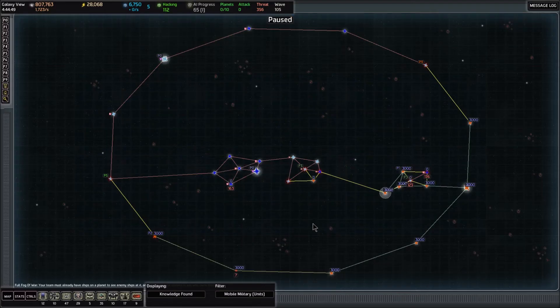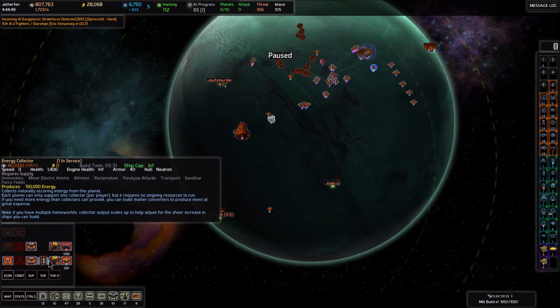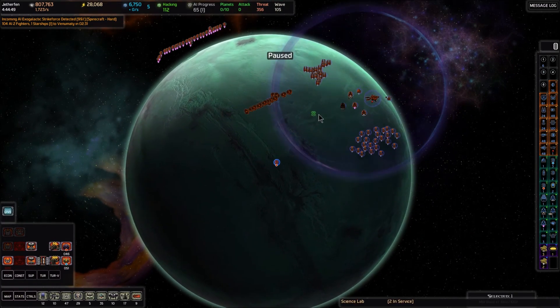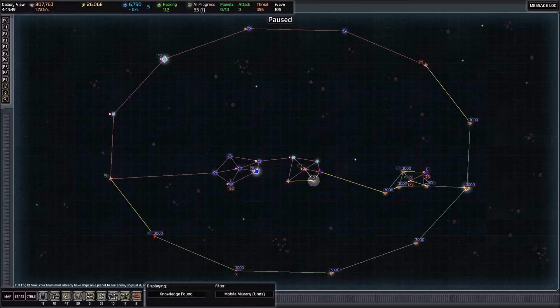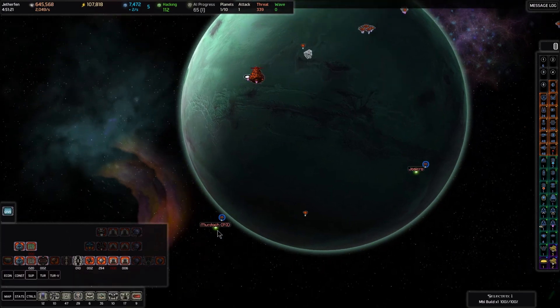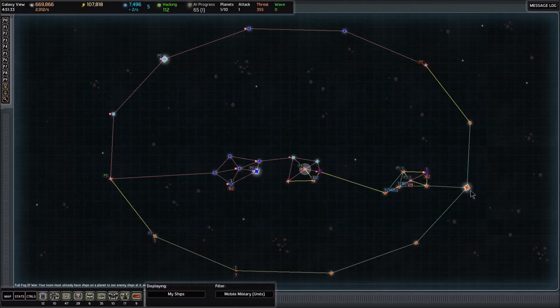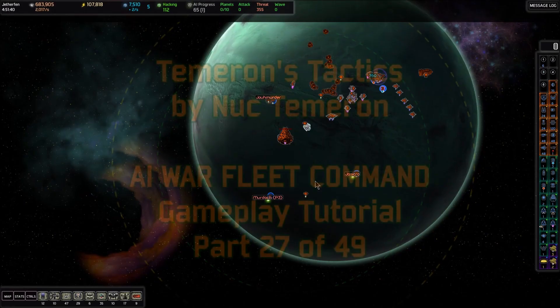That leaves us with 6,000 knowledge remaining. Let's go to the map and hit K — we still haven't collected any knowledge from Jetherfen. I'll go to Jetherfen, hit B to build, go to econ, place a science lab underneath the forcefield, and that'll give us 3,000 more science. I've got our ten transports — I'm going to move all of them to Jetherfen where our ships will rally, and then once they arrive we'll make a plan to attack Murdoch. Murdoch has the last core shield generator, and once we take it out we'll be able to launch an attack on the enemy homeworld.